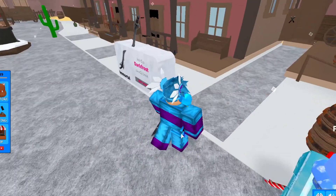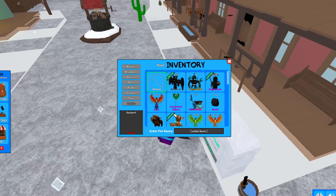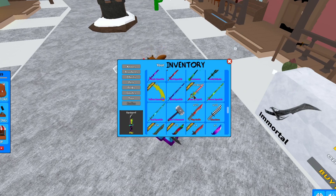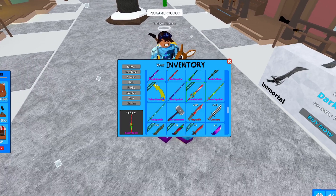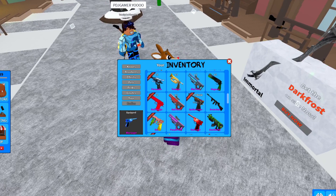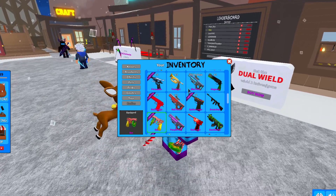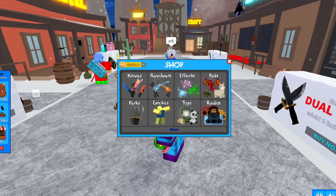There's a brand new code with this update: WINTER in all caps. I've already used it and it actually gives you three godlies — the Rudolph godly pet, the Candy Spirit godly knife, and the Christmas Eve godly knife. In total you get three free godlies from this code, which is very very good.